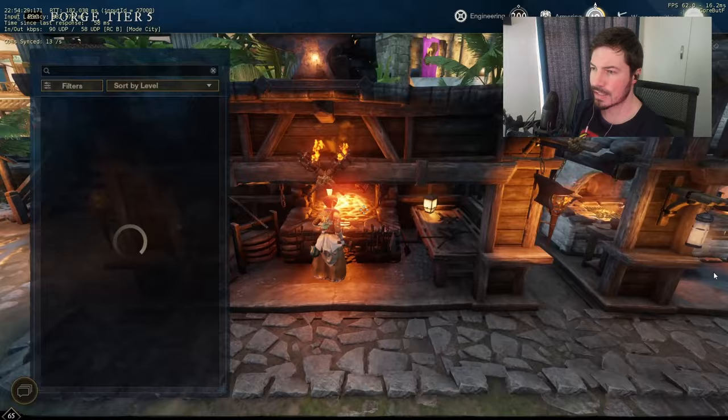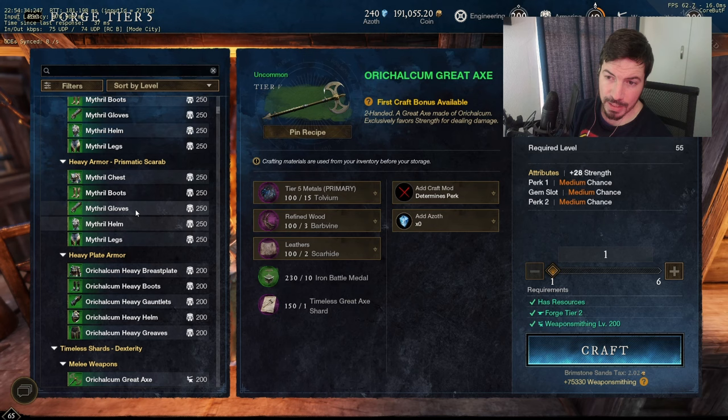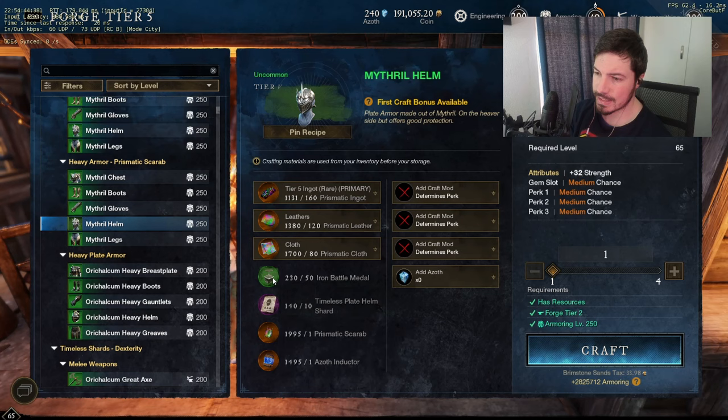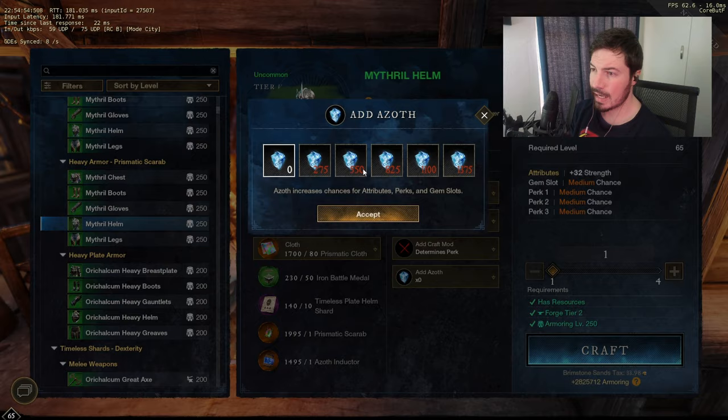Then you can just go over to the forts. We do need timeless shards as well. Here you can see you can craft things with three perks. You can see it requires 50 mods, 10 timeless shards, then a prismatic scarab, and one Azov Inductor. We need Azov as well.